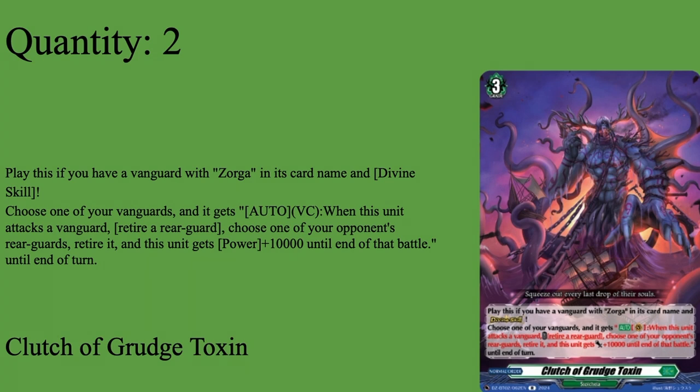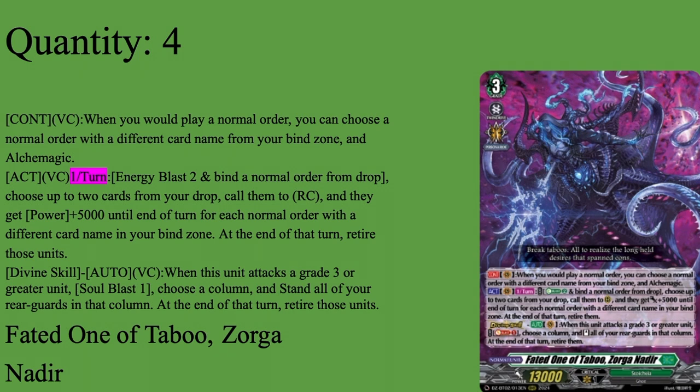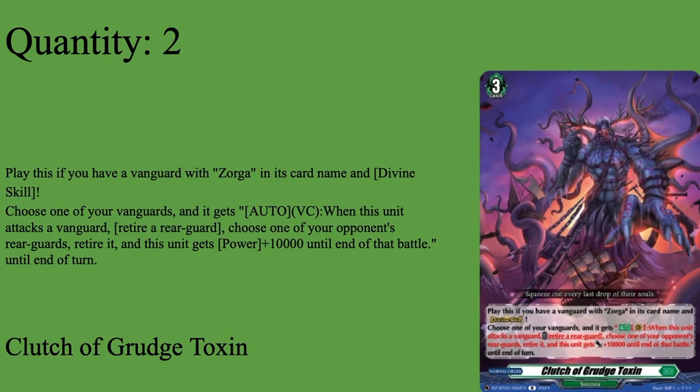Two copies of Clutch of Grudge Toxin. Grade 3 Normal Order, played if your Vanguard is Zorga with a Divine Skill. Choose your Vanguard and it gets out of Vanguard - when it swings into a Vanguard, retire a rearguard, then choose every opponent's rearguard to murder it, and this unit gets tons of power for that battle. So Zorga constantly kills a unit, buffs up for each skill anyway, and you can empty up your board - maybe get your Roaming back in the drop zone, or kill whatever you called from this skill back into the drop zone. Zorga played during your Divine Skill turn kills whatever you targeted with the Divine Skill, and then it gets an extra 10k, so it's like 23k. If you Alchemagic with Cloud of Miasma it's a 28k. It gets rid of rearguards and adds numbers - it's just my least favorite order to play in this deck because unlike Ye Wandering Souls which gets rearguards, and unlike Ye Wandering Souls which gets drive checks, it kind of just doesn't hurt your opponent that much compared to everything else. So I like to have two copies of Clutch of Grudge Toxin.